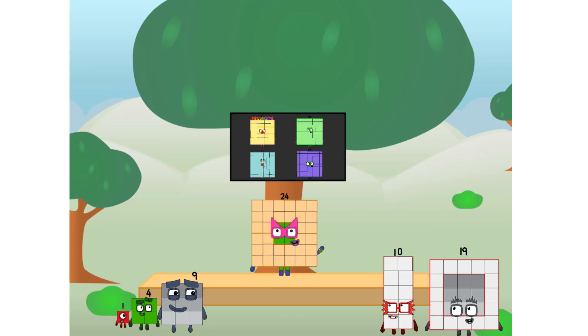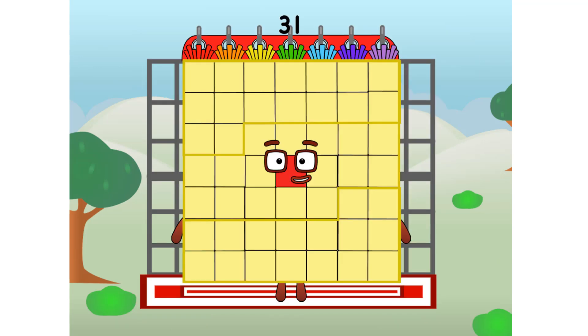We call in some friends. Some big square friends. 31 commencing rainbow test flight. All systems checking out. Seven by seven. Wish me luck.